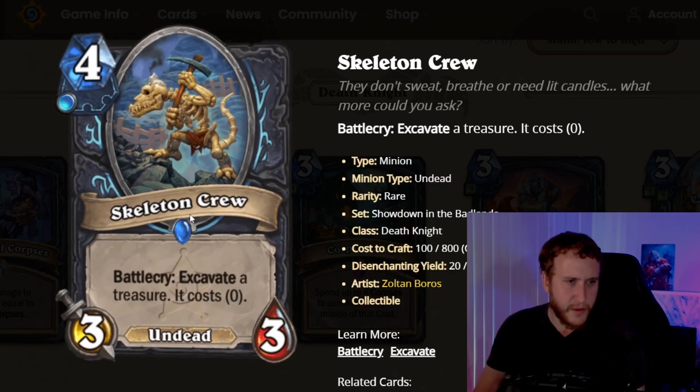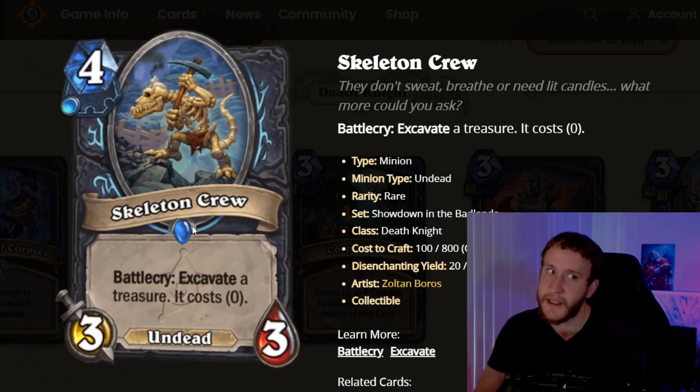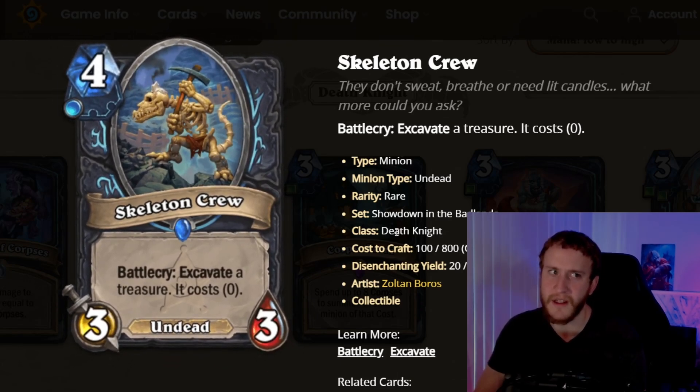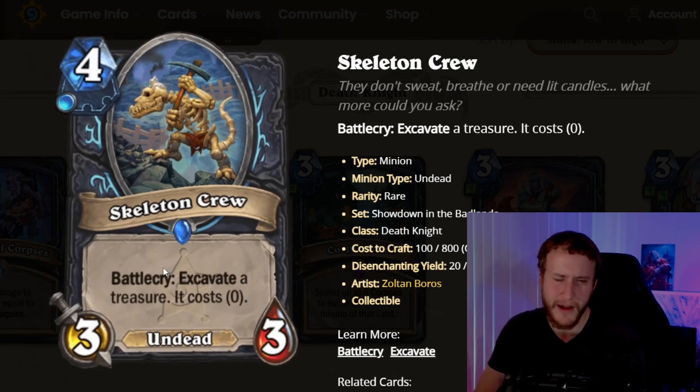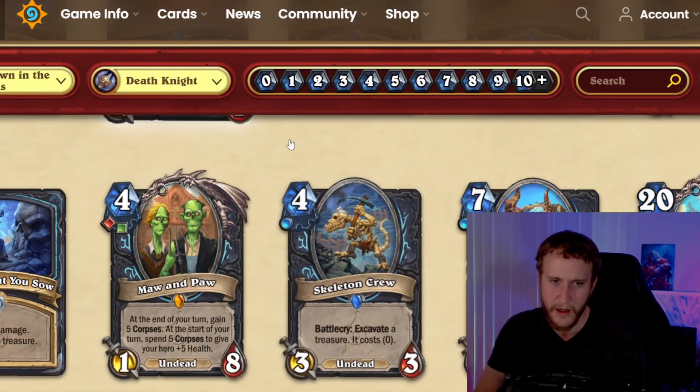This card is pretty expensive if you're only Excavating a tier 1. The idea is obviously that you would not want to just Excavate a tier 1 — you want to at least be hitting a tier 2 or tier 3, but ideally a tier 4. In general, Excavate is a powerful mechanic and it's going to be very impactful. You're going to want to draft a lot of these because the upside is crazy and the downside really isn't there.